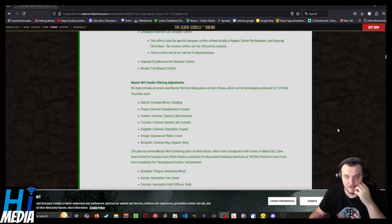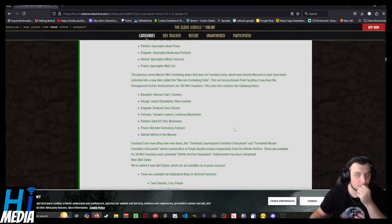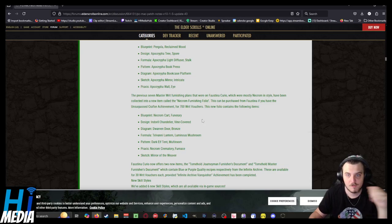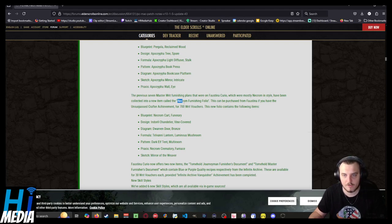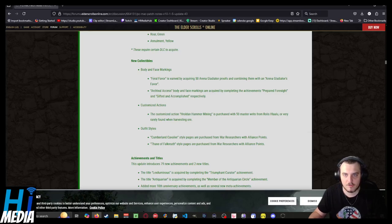Masterwrit vendor offering adjustments: there are new masterwrit furnishing plans. The previous seven masterwrit furnishing plans introduced in Scions of Ithelia have been moved to Fatia for a discounted individual price of 100 writ vouchers each. 700 writ vouchers gets you everything in the Necrom Furnishing Volume. Also new: a new customized mining action for 50 masterwrit vouchers — I can afford that.